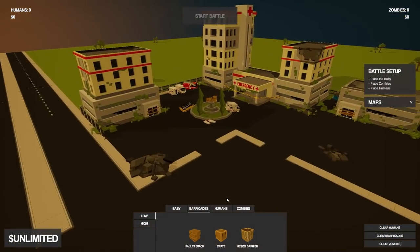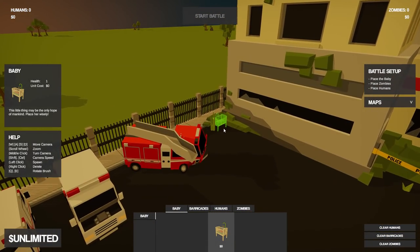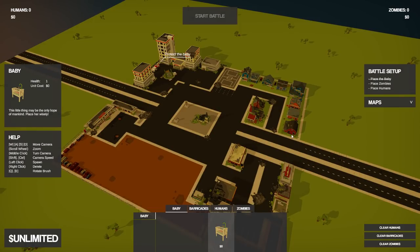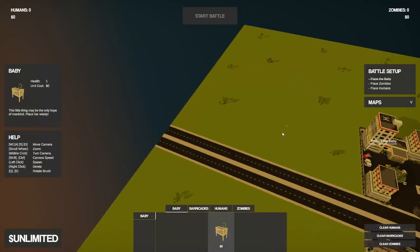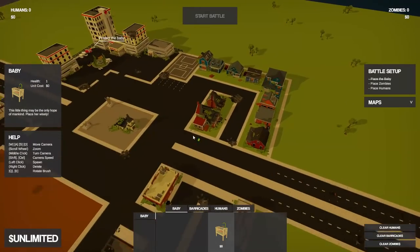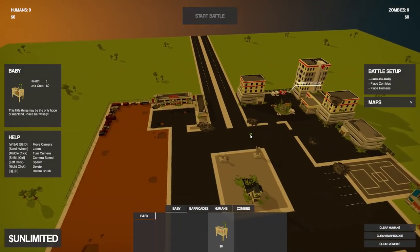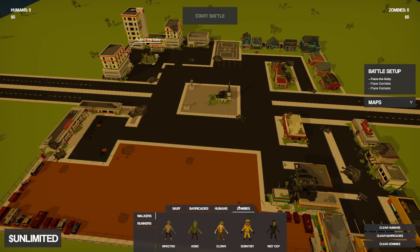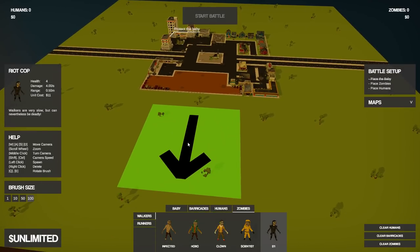We're gonna have to defend a small little baby boy who's chilling right there. In the past we've done this where all of the zombies were outside of whatever we're defending. But this time we're gonna have them all outside, but also leave pockets of them inside too, to make it just that much more challenging. So first things first, we're gonna go ahead and actually set up the zombies here.